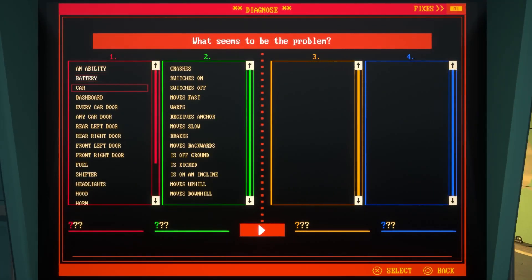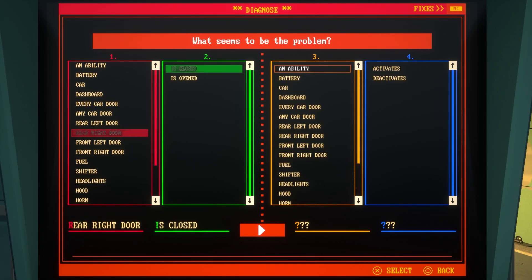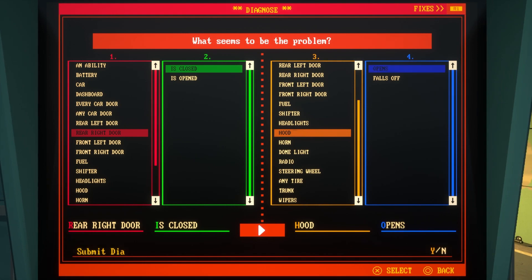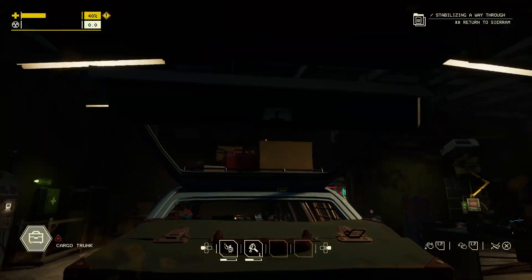Enter the tinker station. With it, you can try to diagnose the problem and how it's manifesting. If your analysis is correct, or even partially so, the station lets you know, and once a quirk has been identified, it can be fixed for a cost. You'll have to listen to your car to figure out what's wrong, but if you're struggling with the process, you can upgrade the station to make the diagnosis easier.